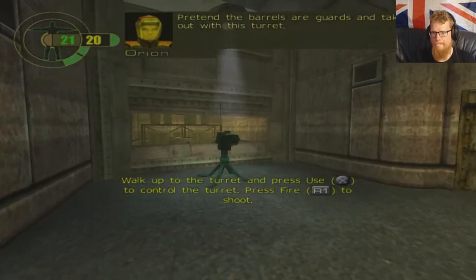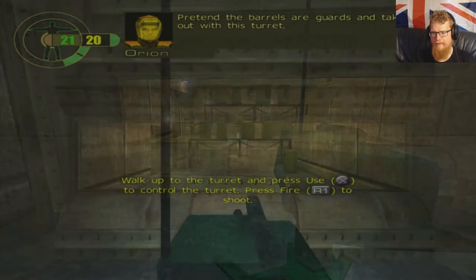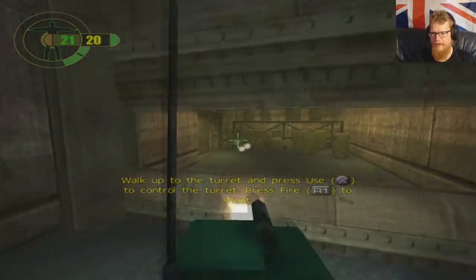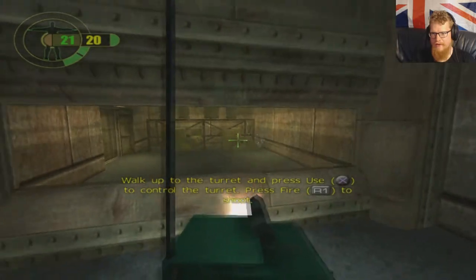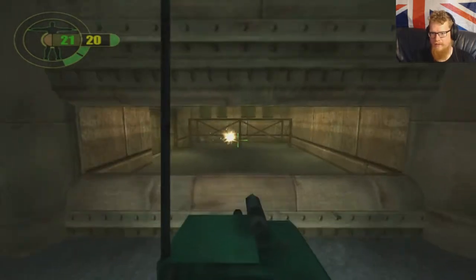Pretend the barrels are guards and take them out with this turret. Walk up to the turret and push X. Machine gun turrets in this game are so satisfying — see all that spent brass flying out. It's really cool.